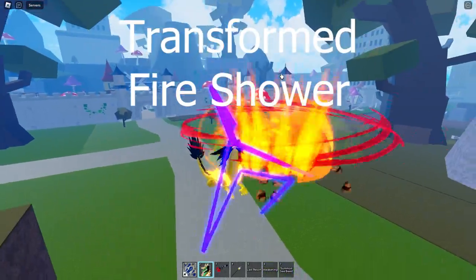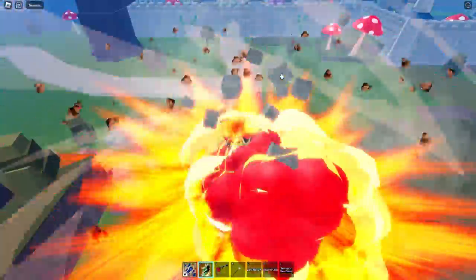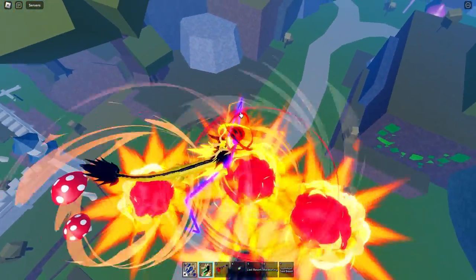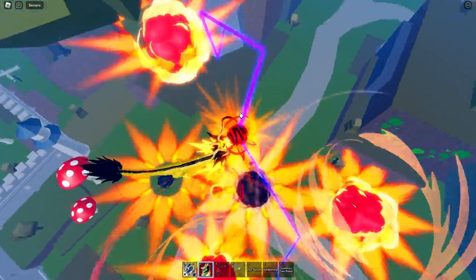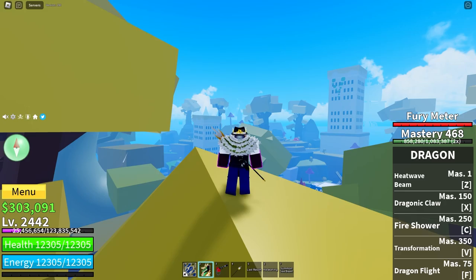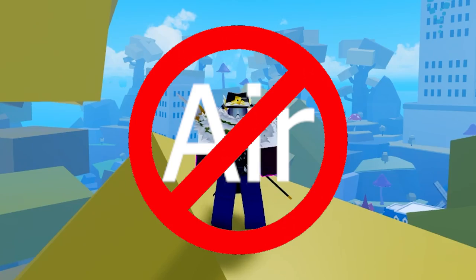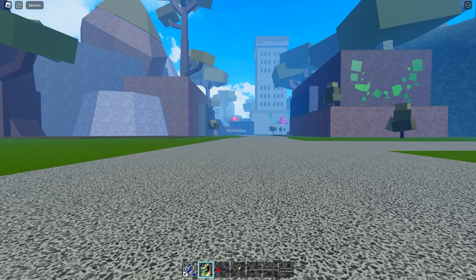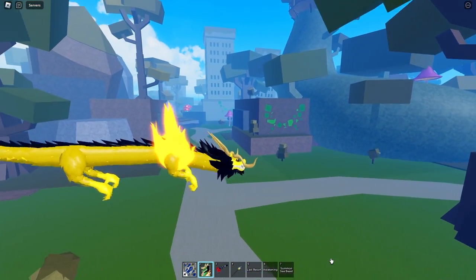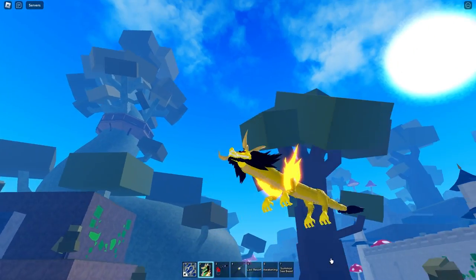Transformed Fire Shower is similar to the untransformed version but different. It can be held to increase duration. It creates a ball in your mouth which shoots out laser beams towards the ground; when the beams hit the ground, they create large AoE explosions doing lots of damage. Again, not good for enemies in the air. Dragon Flight does nothing in Transformation — you can't use it at all, because you passively fly using your WASD keys.